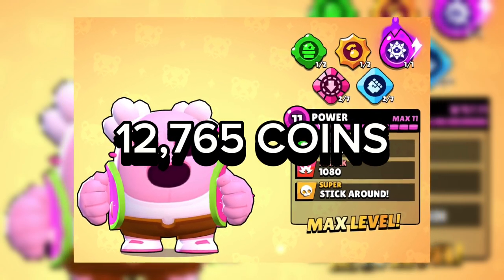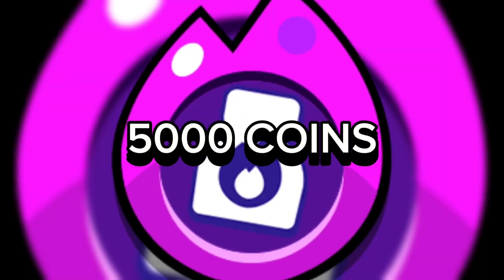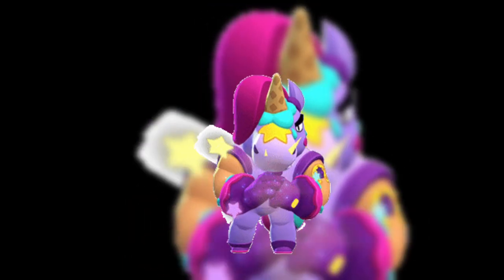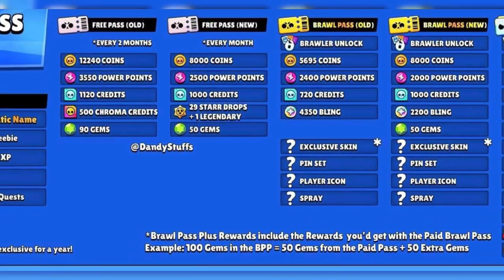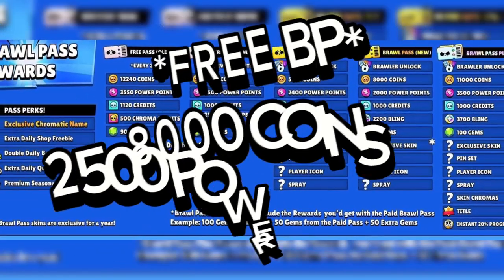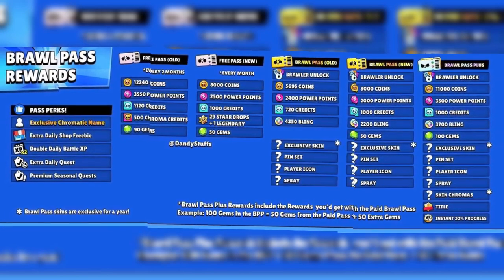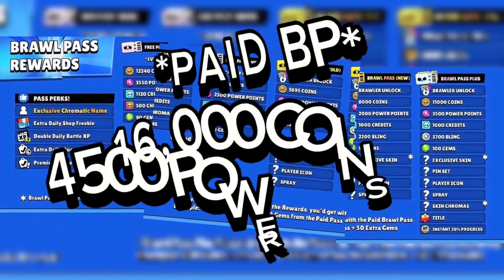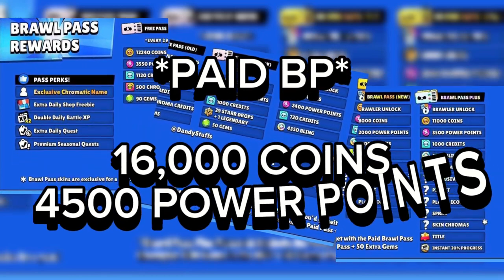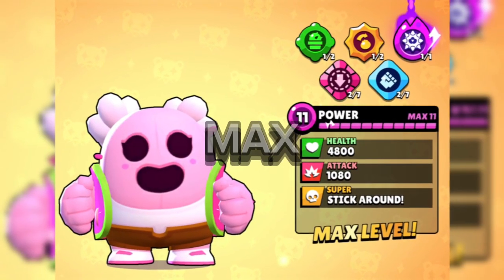If you want a hypercharge, that will be an additional 5,000 coins — and remember, that's just for one brawler. The Brawl Pass is your constant source of resources; it has a free side and a paid side. The free side provides around 8,000 coins and 2,500 power points, which isn't enough to max out a brawler even at the bare minimum. However, if you buy the Brawl Pass, your total coins increase to 16,000 and power points to 4,500, which is sufficient to max out a brawler and still have some resources left over.